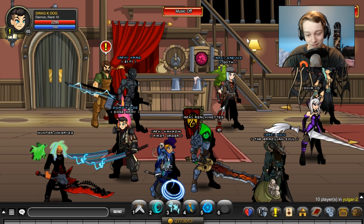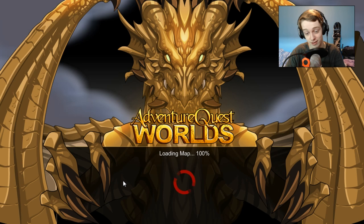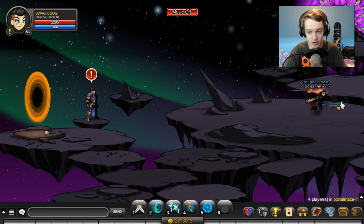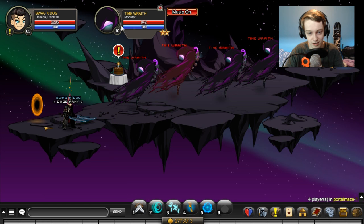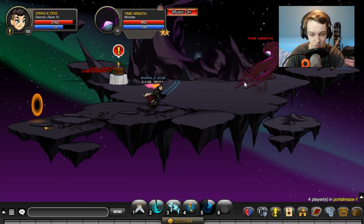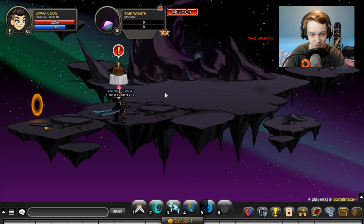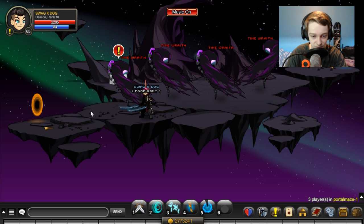At number four, we have the Time Wraith pet. You get it by going to slash join Portal Maze. I'm not sure whether or not you have to do a quest to get this pet, but either way, just come up to these guys — they should be level 10. Farm these guys and the pet will drop. It is probably a rare drop, probably like a 1–5% drop. It actually looks like a downscaled version of the wraiths right there, so it's just a smaller version of those guys.